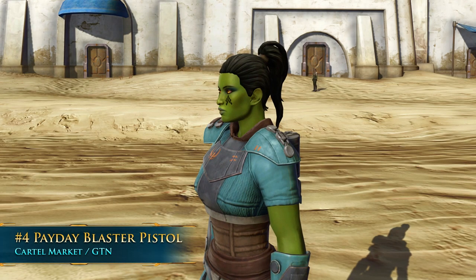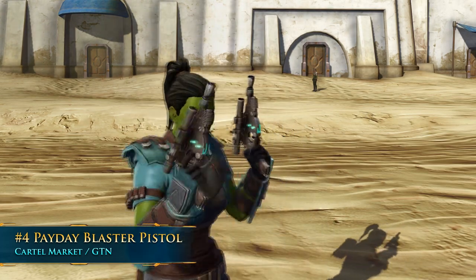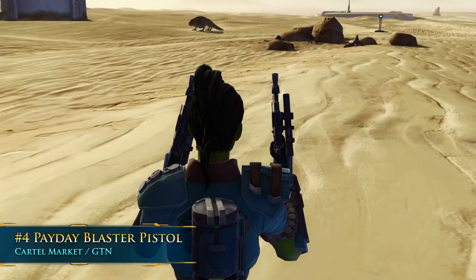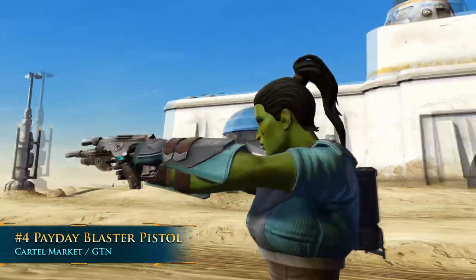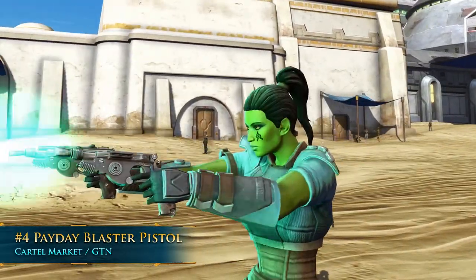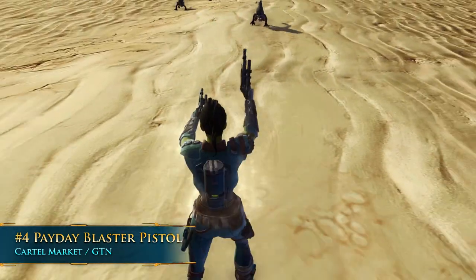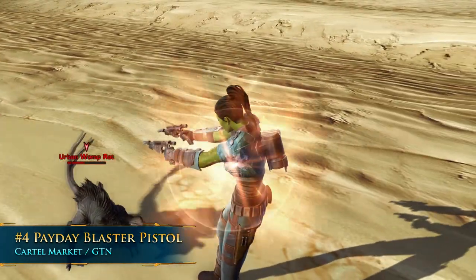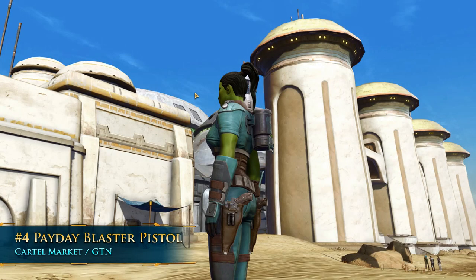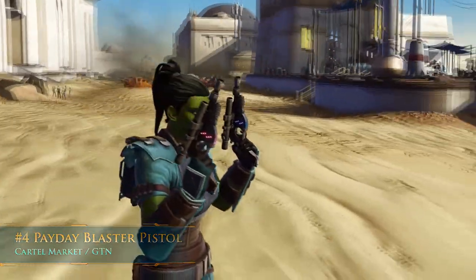Number 4: the Payday Blaster Pistol. This one is really unique — the shape is distinctive, the detail is impressive, and it has small lights on the side that change color based on your color crystal. On top of looking really good, it also has a special firing pattern: when it fires, it shows a distortion — kind of a flare, like a sound wave. And it also comes with a sheath, much like the Anarchy and Mischief Blaster Pistols.